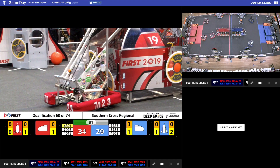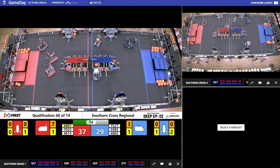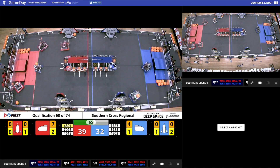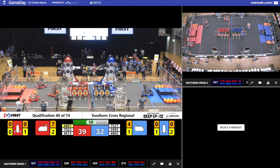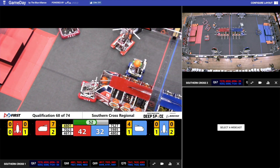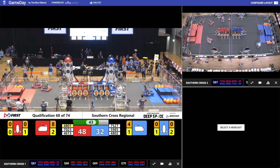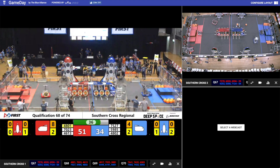4802, UMM Blacktown Girls — they've got some cargo, they're trying to score it, but they can't get it in. Gau Xiong scoring another piece of cargo. They've got three pieces of cargo over there for the Blue Alliance. Now 4802 is trying to play some defense against 4801. The two Blacktown teams not getting on. Barker Redbacks now being blocked. But while that's happening, Tamworth Titans, 7023, continuing to put cargo into the cargo ship. That cargo ship for the Red Alliance is now full. Red Alliance ahead 51 to 34. We're down to 35 seconds to go.